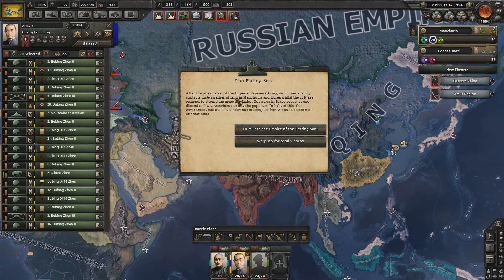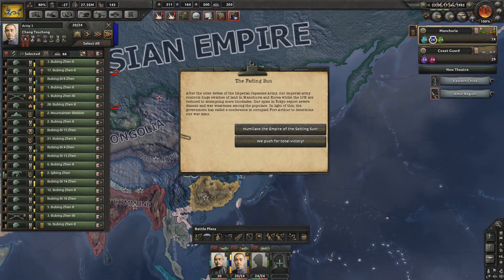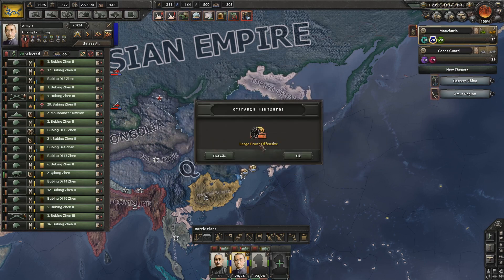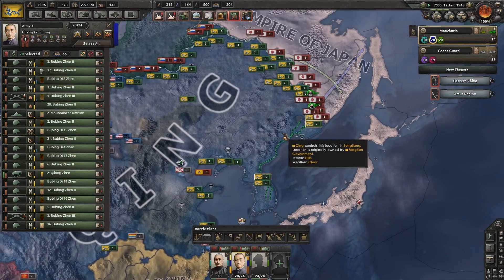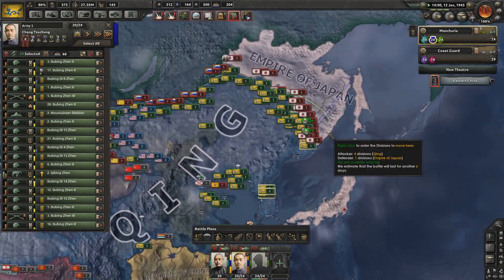This reminds me of the time I played as Czechoslovakia. The Fading Sun event — as out of defeat of the Imperial Japanese Army, our Imperial Army controls huge swaths of the land of Manchuria and Korea, whilst the IJN are reduced to attempting mere blockades. Our spies in Tokyo report severe war weariness among the populace. The government has called for a conference to determine our war aims. Humiliate the Empire of the Sun — gets Fading Sun, political power up 400. Or we push for total victory. No — humiliate them. Just humiliation please. I just want my Qing Empire lands.